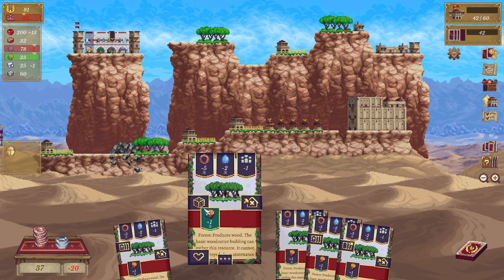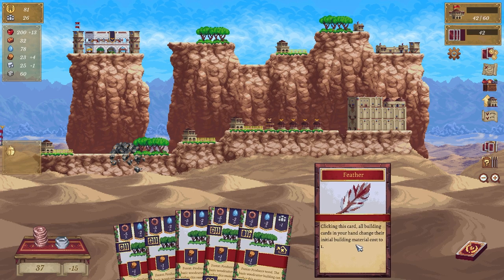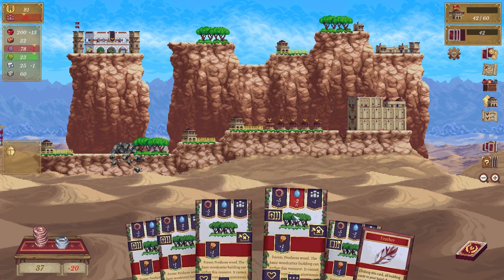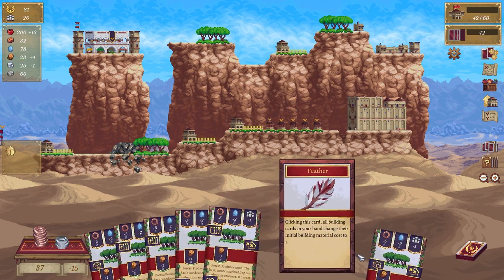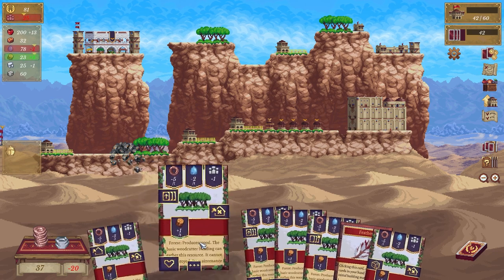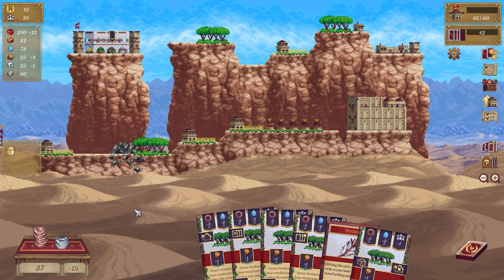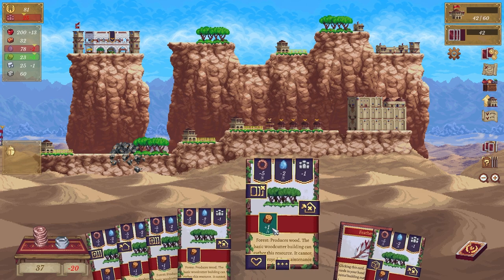This one discards the card without penalty and draws up to seven — oh man, you could cycle through these so much, that's handy. You can cycle that one too — you could just keep going. Oh that's the feather: click this card, all building cards in your hand change their initial building materials cost to one. Keep you. Get these — it's a little bit janky but that's alright — draws another one.